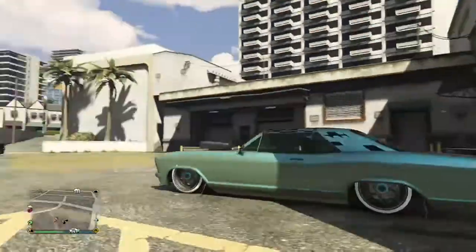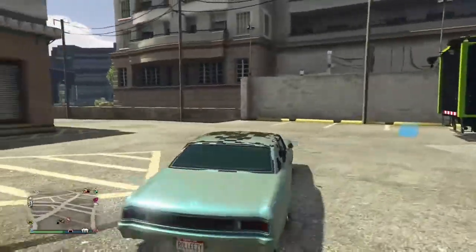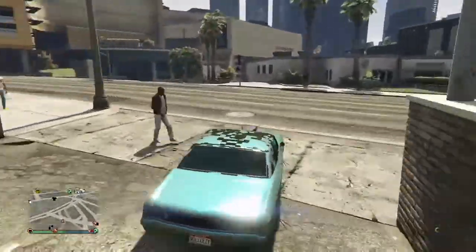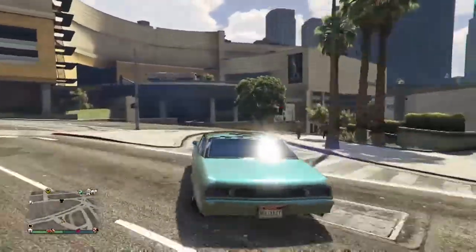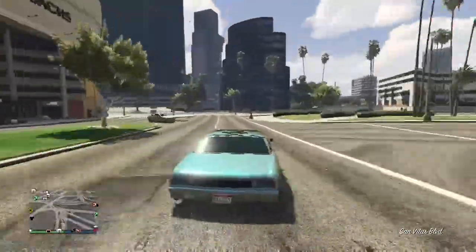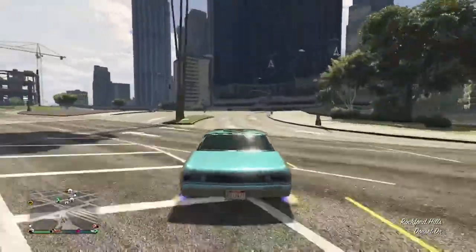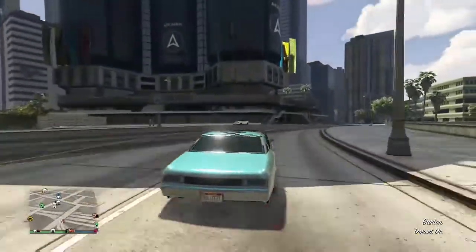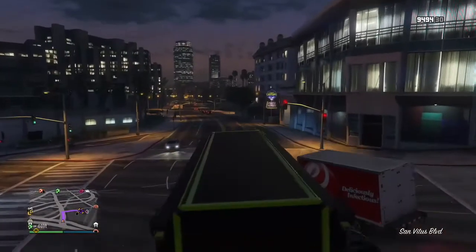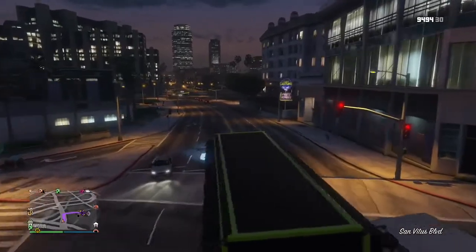Now the car is mine — I can put it in my garage or do whatever with it. His car actually duplicates, and the original spawns down the street a little ways away — he can see it with the icon on the map. So nobody loses a car here — your friend literally gains a car. That's why it's an amazing glitch; it will bring people together.